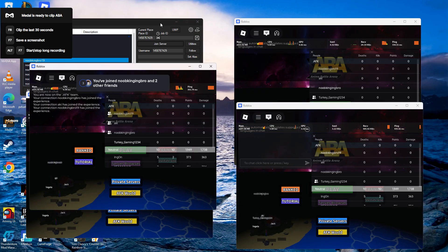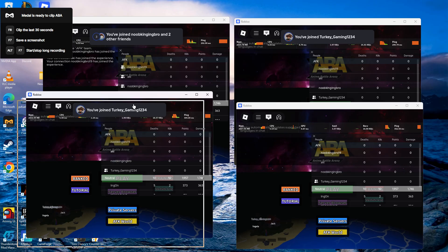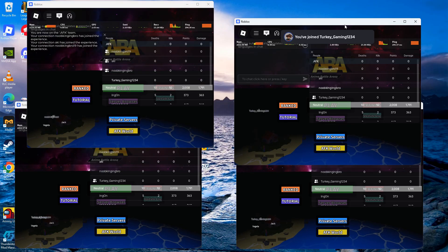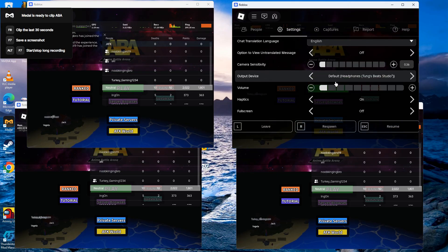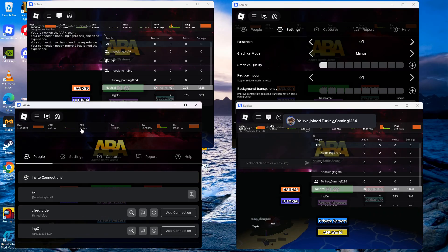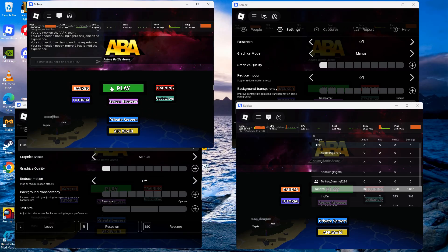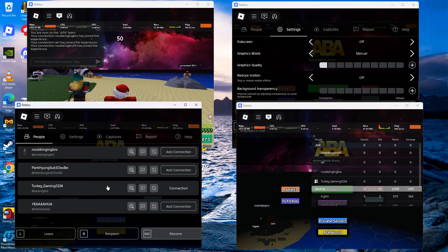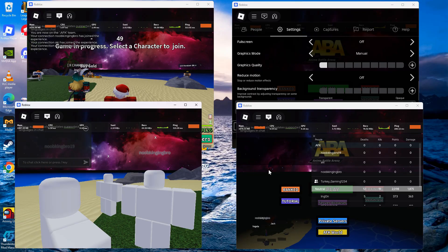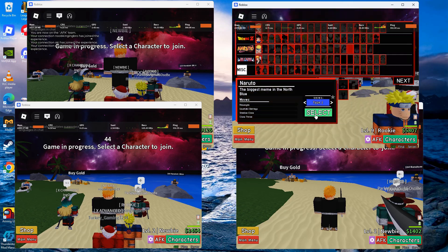Close this tab, minimize this, or set up like this. Lower all the graphics so it's less laggy and doesn't make your computer slow. Press play on the album and select the character.